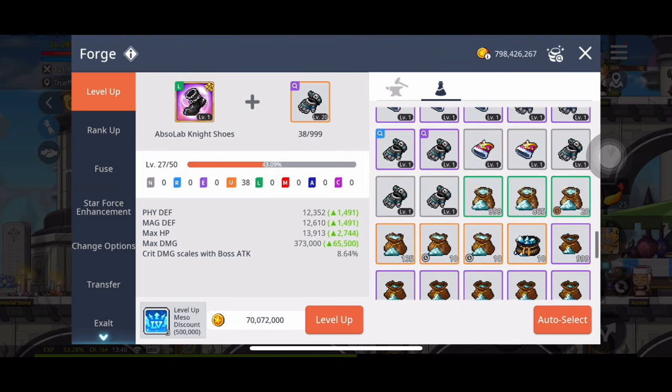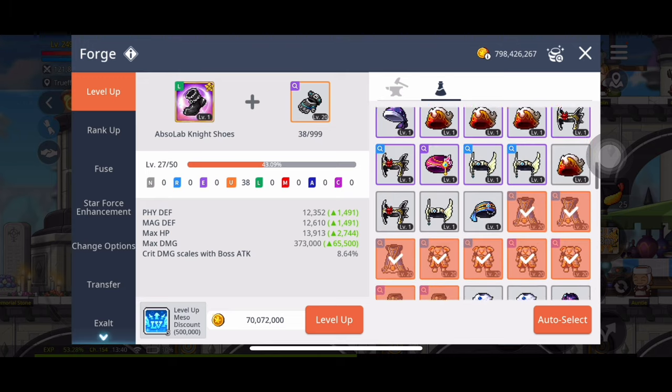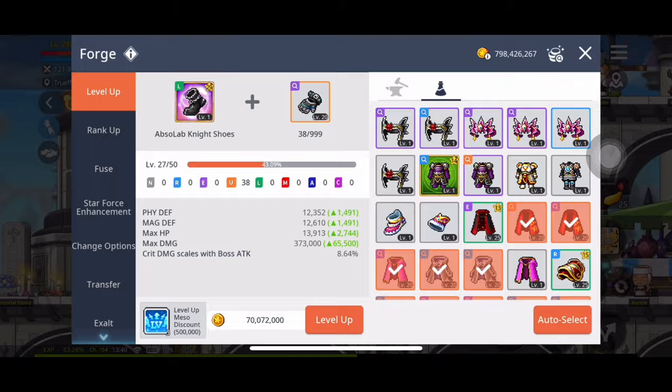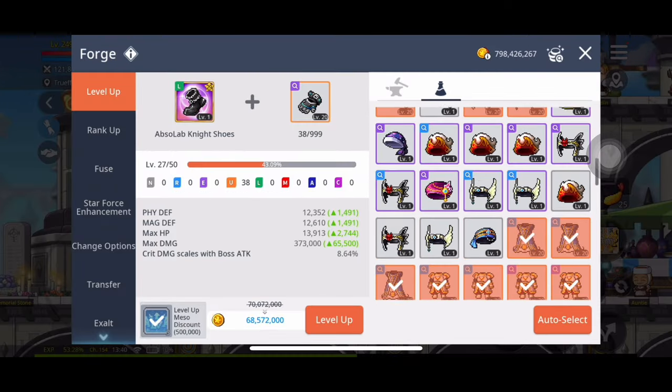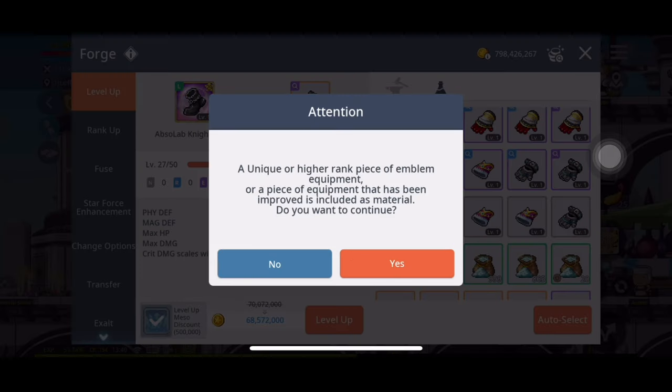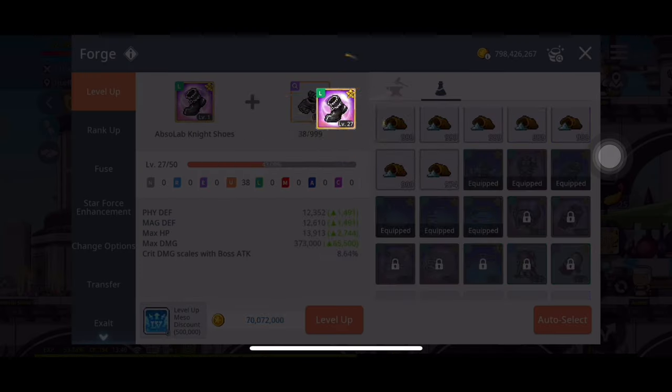So that's 38 level 20 uniques to get from level 27 to 50 - not bad. These are all uniques that I had in my storage ready to go just from random stuff I kept. So that's actually not bad.